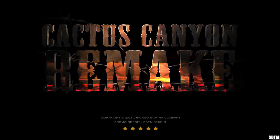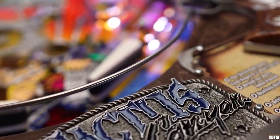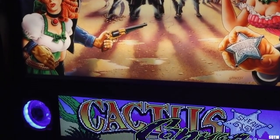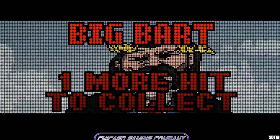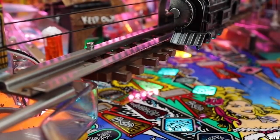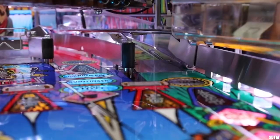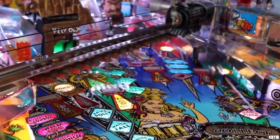As of this video, a remake of Cactus Canyon is in development by the Chicago Gaming Company. The machines will boast improved lighting, toys, a reimagined color display, and, perhaps most importantly, completed code that's closer to the original development team's vision. The more expensive models will feature a topper that functions as a shooting gallery minigame. Enhanced software by extern pinball programmer Lyman Sheets and pinball player Josh Sharp will also be purchasable at a later date.